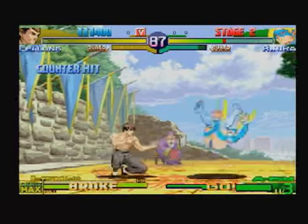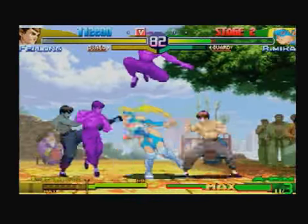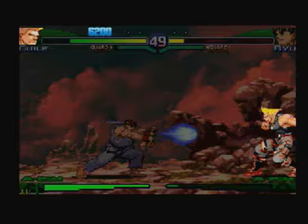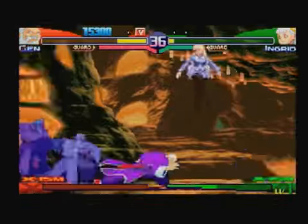V-ism is a little bit different. It allows you to attack with several shadows at once, linking combos together, but it prevents you from blocking. Each ism adds a distinct amount of variety to the gameplay, and really caters to your strengths and weaknesses as a fighter.